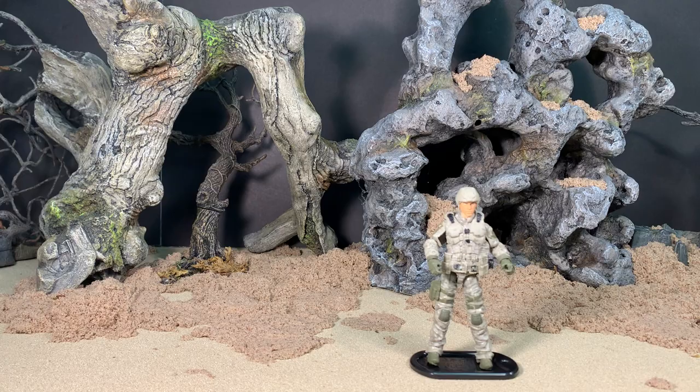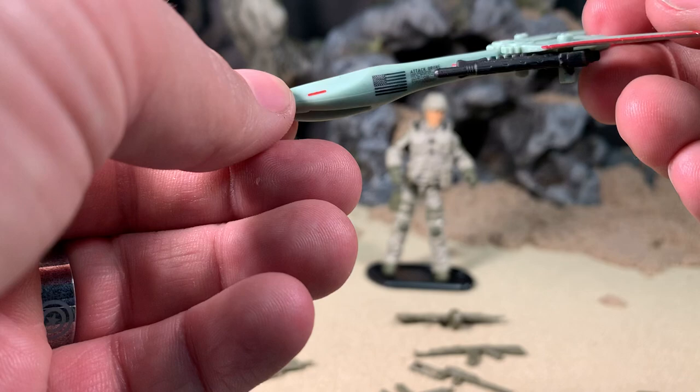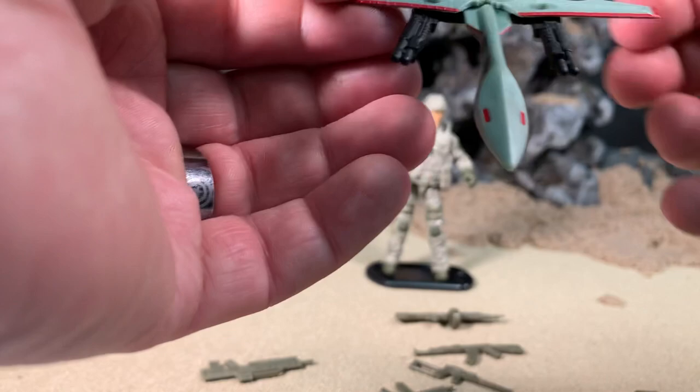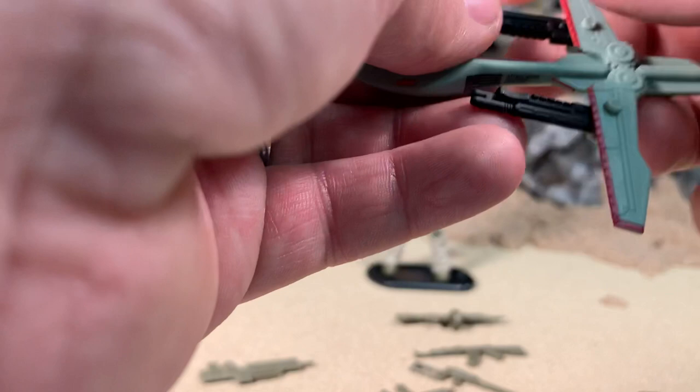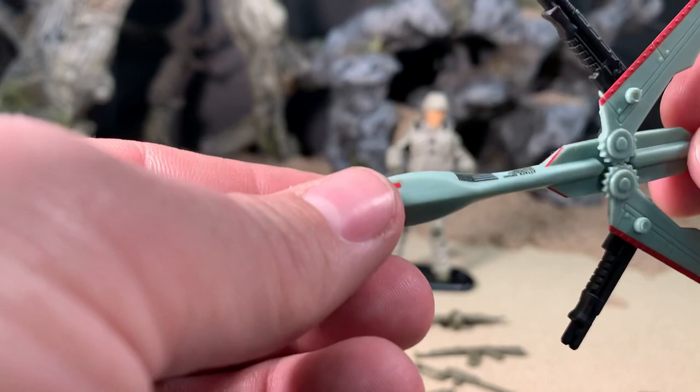Let's have a look at the figure himself. But first and foremost, we are going to have a look at those accessories. Starting off with his attack drone. This is, as near as I can tell, the same exact mold as the one that came with the Data Viper, right down to the gears on the wings. I think the wings are flipped on the Data Viper — like with the swept area on the inside, I think. But anyhow, it clearly has different painted details on here, like the American flag.